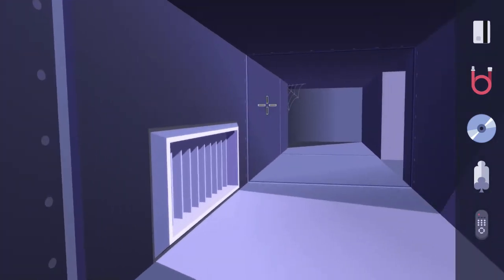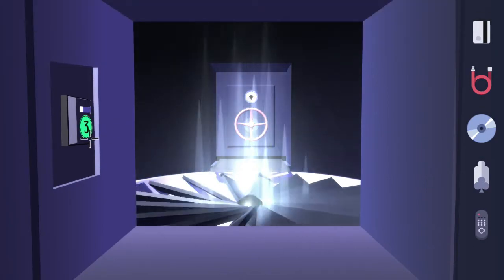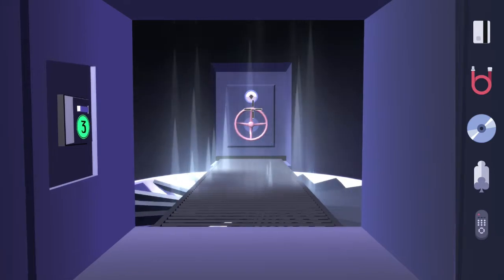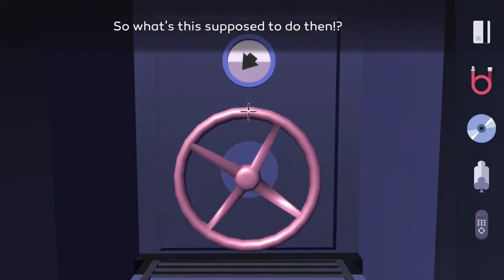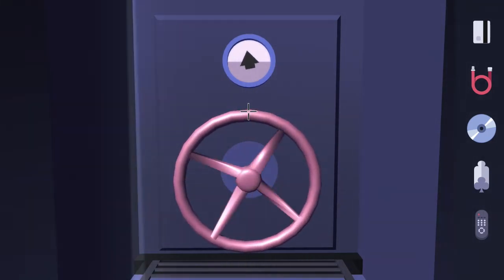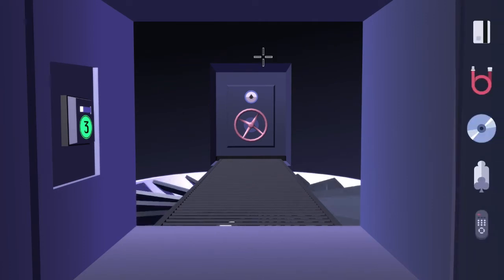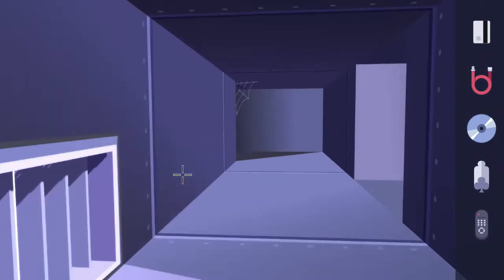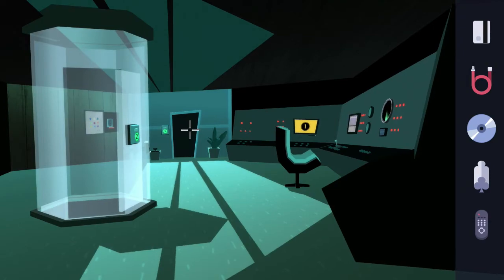Head back into the vent and go ahead to where that spider web is. Here is the fan with a blinking green panel just to the left — hit the button on the panel and a little bridge will extend from the valve across the way. Interact with the valve, hold down X to spin it, and wait until the arrow just above it turns so that it is now facing upward. Now the fan will run in reverse, blowing air up instead of sucking air down, which means we can retrieve that blueprint piece we saw inside the fan earlier.